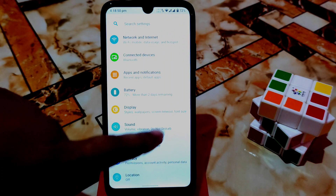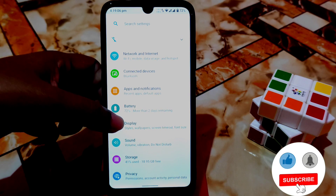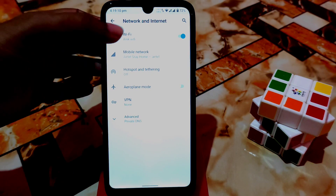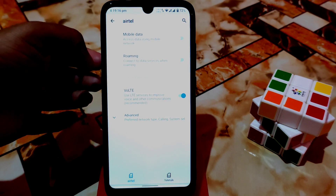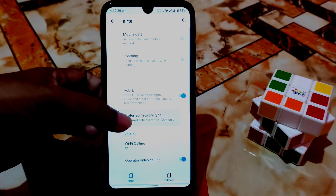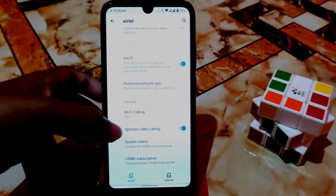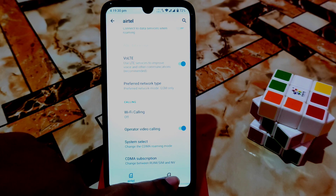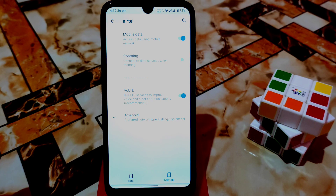Battery backup is really cool without any issue - if you play long-time games you will get really good battery backup. For network and internet settings, I'm using Wi-Fi and mobile data is also there. You can see VoLTE, preferred network types, Wi-Fi calling, operator video calling - everything is available. If you want to switch SIM card just click like this and your SIM card will be changed.